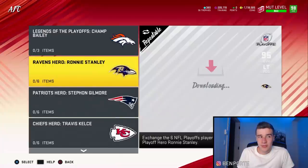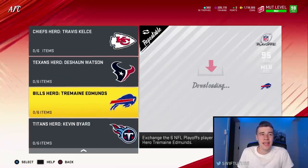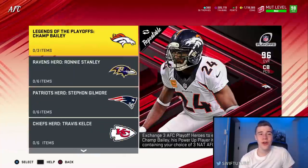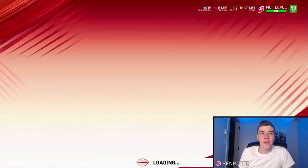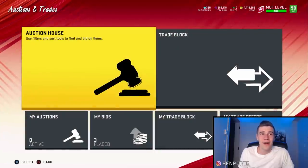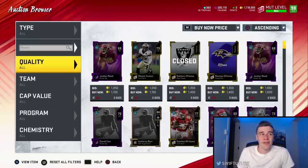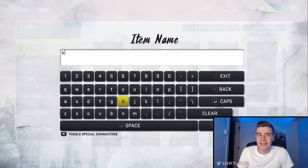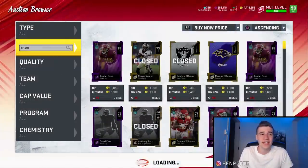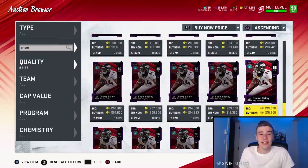Here's how this method is going to work. We're going to complete three of these sets for any of these heroes — I'll go over which ones are the cheapest in a second — in order to earn our 96 overall Champ Bailey. Just like the last method, let's see how much the Champ is selling for. Champ Bailey is selling for 190,000 coins right now, which is perfect — a pretty nice price point. You're also going to get those 95s back as Nats, so we can do the same playbook method to make even more coins.